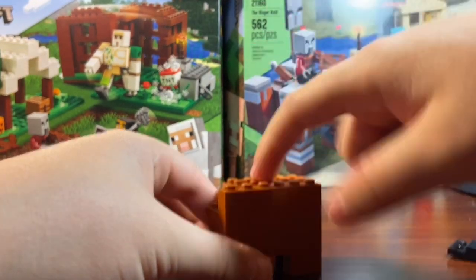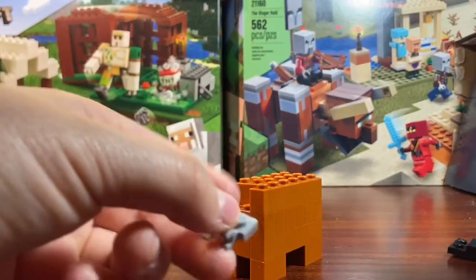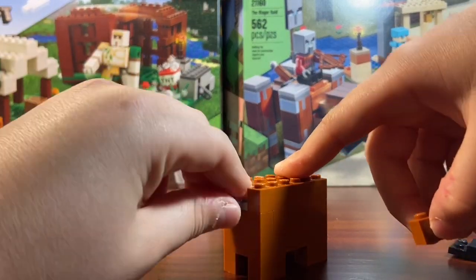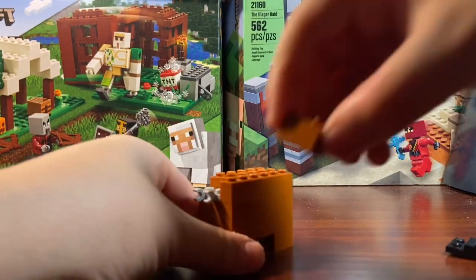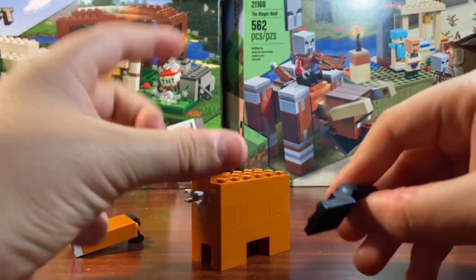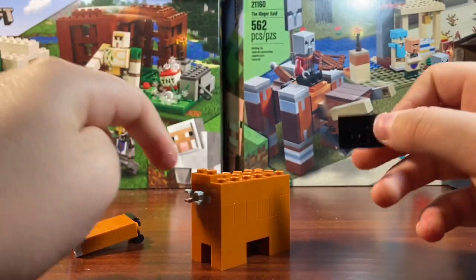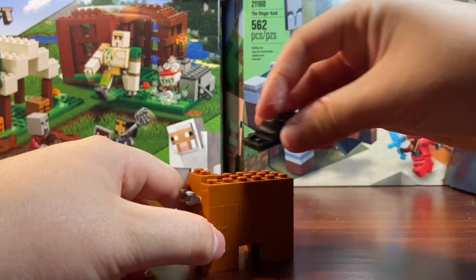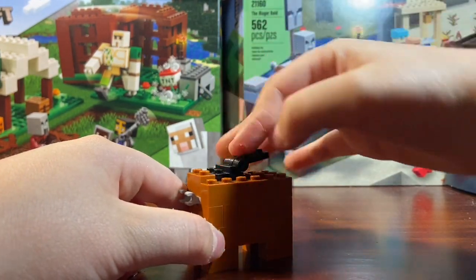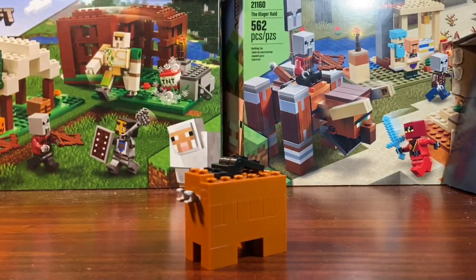This next part is important: we have a clip piece — you're going to want to put it on because that's going to be for the head. Place that right there, then this piece holds it on. I don't know if you may have this particular piece, but if you don't, you can use black clips or black tiles or plates. This is what you should have now for the body part.